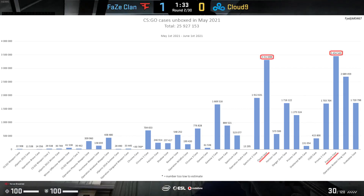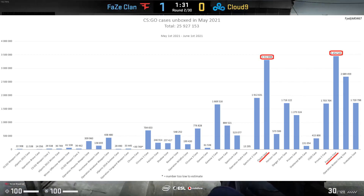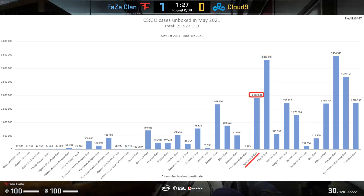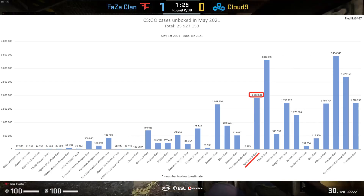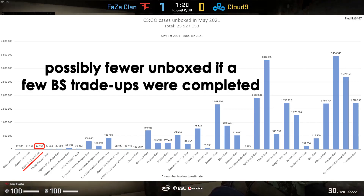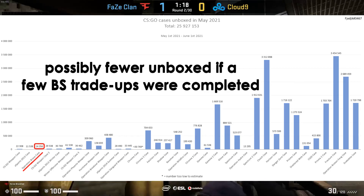As you can see, the Clutch and Fracture cases continue to top these charts, and we don't have to look too far down to find the Spectrum 2 case — it's in 4th place right now with over 1.9 million unboxings in a month. By the way, who opens these Bravo cases? That's over 500,000 euros worth of just Bravo cases in a month right there.